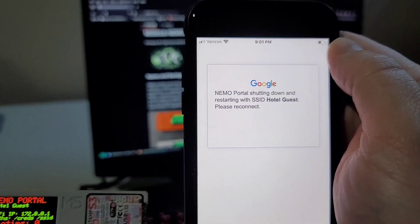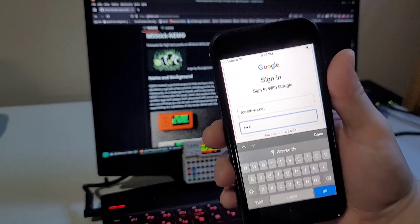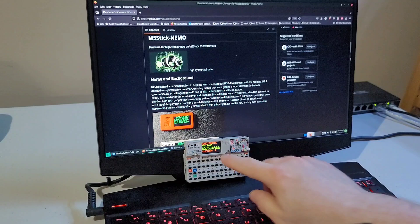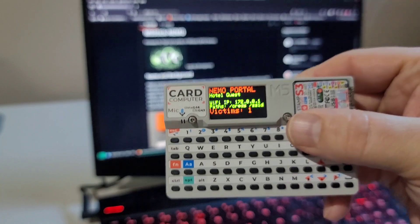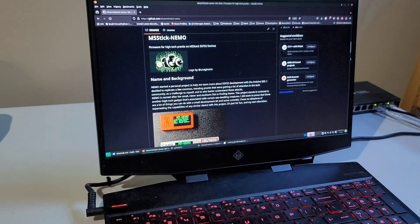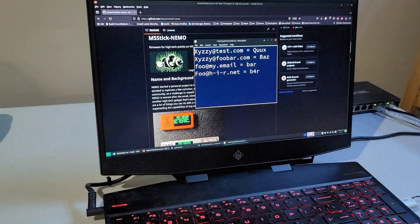So now we have to reconnect to hotel guest Wi-Fi if we want to continue playing around. Of course we get the evil portal again and I've gone ahead and entered some credentials in there just to test with. You can see that we now show one victim. As I had mentioned before, Nemo portal will save credentials to the SD card — we can actually pull those up. Those are all the test credentials I've entered so far, but that last one is what I just typed in.